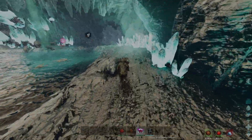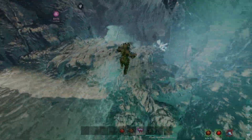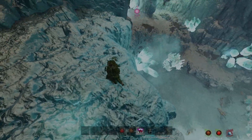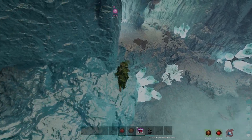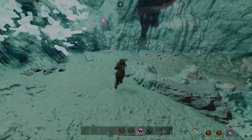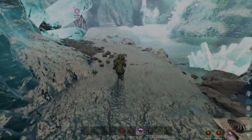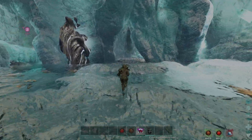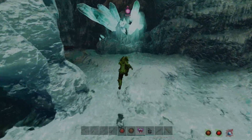We continue the path until we reach super big crystals on our right hand side. That's where we jump over the little water puddle and stop for a second. Take time to figure out your next jump. We want to make it to the plateau on the left hand side. Once we make this jump, we follow the path down low and we start jumping over the islands in a straight line. But before the archway, we jump to the right island.